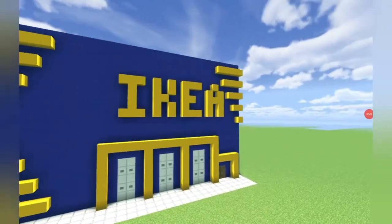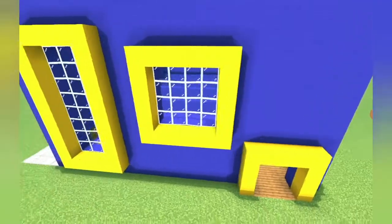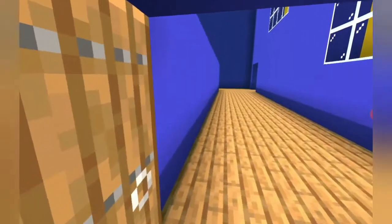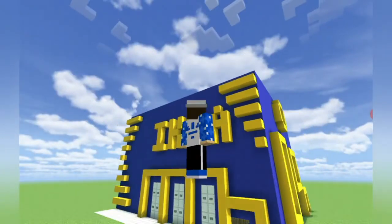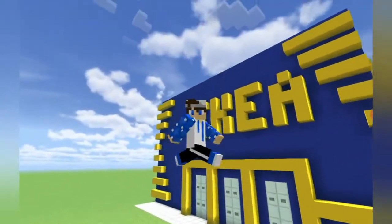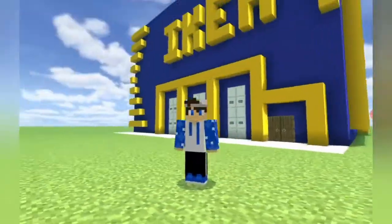This is what your IKEA build will look like once it has been 100% fully completed. This is the end of part one. In part two we're gonna do the inside of the IKEA, and I've placed blue concrete to mark where we'll build stuff for part two. Thanks for watching guys — if you want to check out part two of my modern IKEA build, find the link in the description below. I'll see you in my next video, bye!